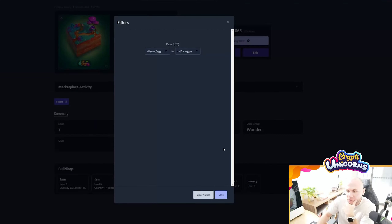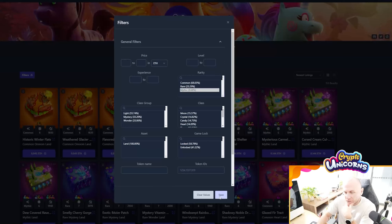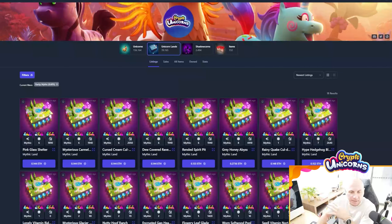For those of you that want a land that supports everything, that's what the mythic land is for. We're going to remove that filter and add in mythic land — this is the land that supports all unicorn classes and is really the best value because you can work any unicorn on it and get maximum bonuses. But of course, the value of the mythic land is much higher than the common land. So at the start, I do suggest just getting a common land that matches your unicorn — a flower unicorn with a flower class land. As you build up your account and become familiar with the game, you can then choose to specialize in other classes or purchase land that supports more classes.